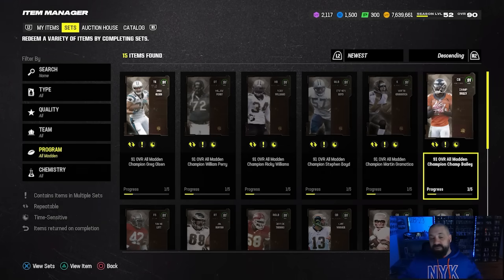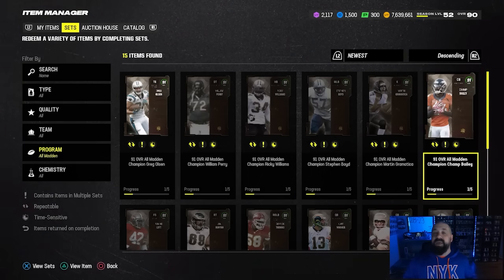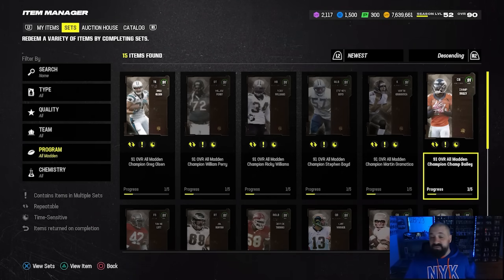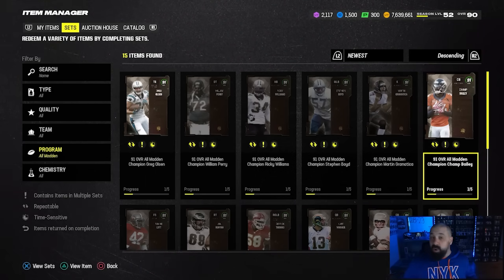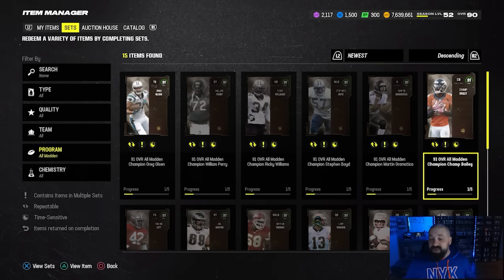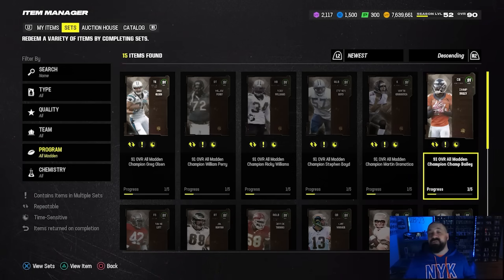I'm really going to focus on positions in this video — Greg Olsen, William 'Refrigerator' Perry, Ricky Williams, and Champ Bailey are probably the four best cards that came out yesterday, excluding Brian Dawkins LTD and Warren Moon. All players at corner, halfback, defensive tackle, and tight end that are 91, 90, or even 89 overall have dropped in price because of these shiny new items, and there's not that much separation between these cards.